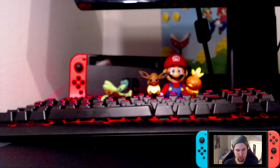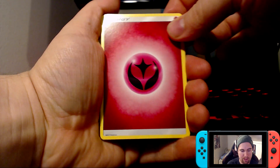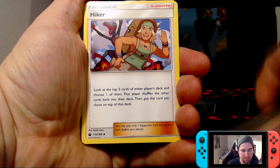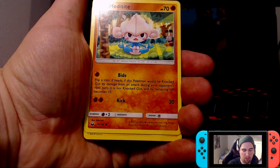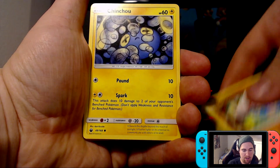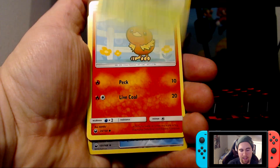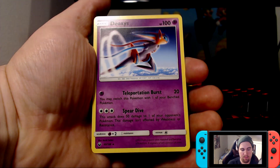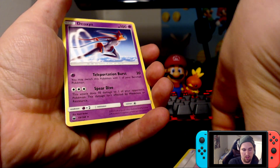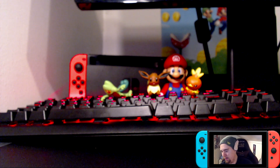Another full art trainer would be awesome, but let's see what we can get. We have a Fairy Energy, a Hiker, an Energy Switch — that's pretty good — a Rainbow Brush, a Meditite, a Shinx, a Goldeen, a Cacnea, a Torchic reverse holo, a Friend Ball, and nope — it's the Nihilego GX.